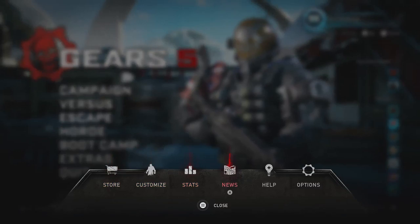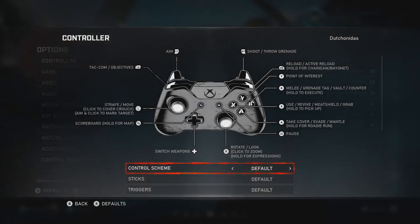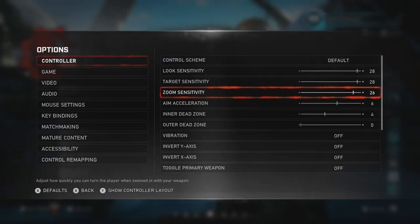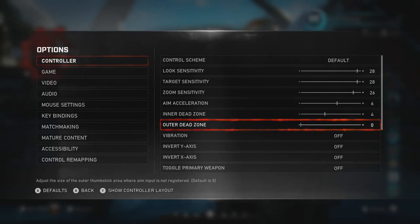First off we need to check your settings. We're going to start with controller because that's what I play on and that's what most people play on. For look and target I keep mine on 28. It suggests you start somewhere around 20 and move up from there if you feel it's too slow or you can do better. Most of these movements require your camera to be fast enough to turn in order to do them properly. Keep your inner dead zone somewhere around 4 or 5 depending on when your sticks start drifting — you want to keep it as snappy as possible but not aim by itself.